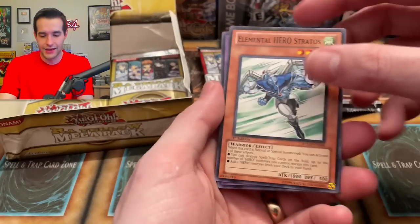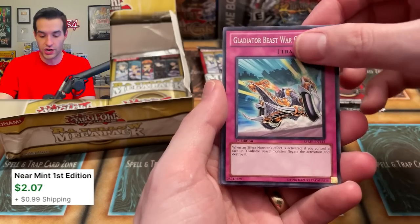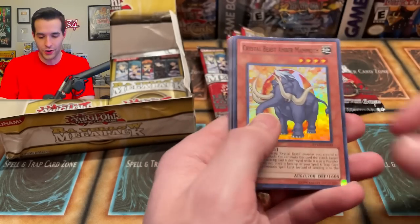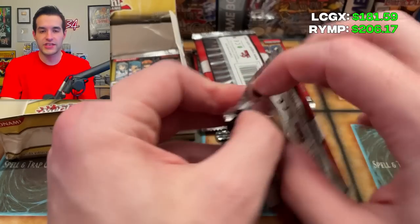Stratos — very nice. Mudball Man. Stratos is like $2.50 I think. Shein — we've got Gladiator Beast Sport, I think it's $2.50. Eru — probably not much. Crystal Beacon — more crystal stuff. That is the worst part. The secret rare slots are just rough in Raw Yellow Megapack — it's really killing everything. In here it's like almost every secret rare is a banger. So that's like the big difference to me.